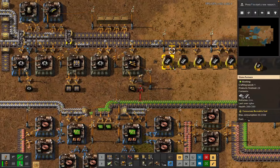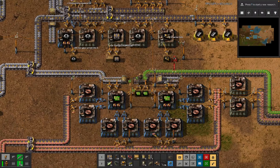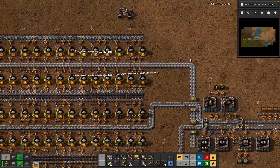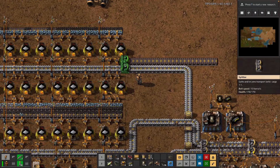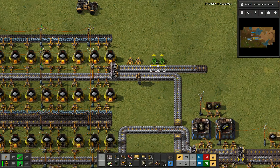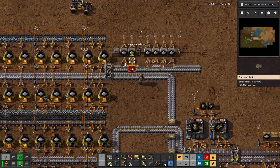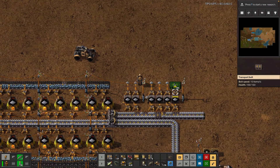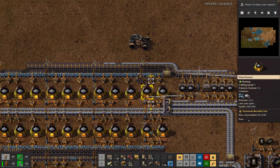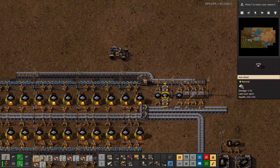We can have a couple of these, feed this steel again, which is going to be here. Do this steel build thing - that was not particularly well done, but never mind. We've also got to do this buffer, which usually happens after the other buffers. Things are weird, never mind.